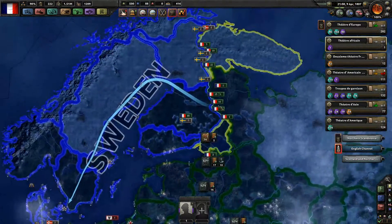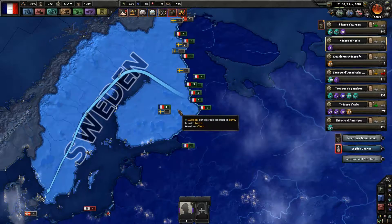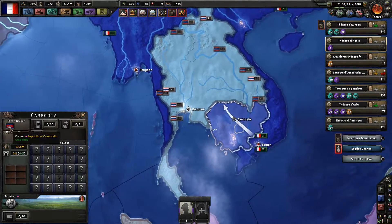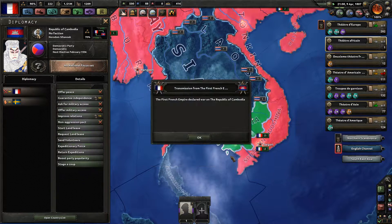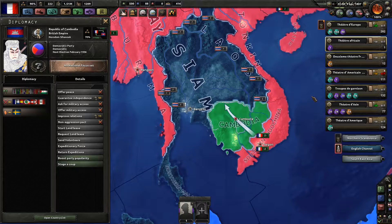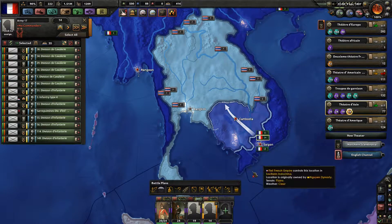Our troops are ready to strike against the Swedes. Let's go ahead and declare war on the Republic of Cambodia. And there we go — the French Empire declared war on Cambodia.